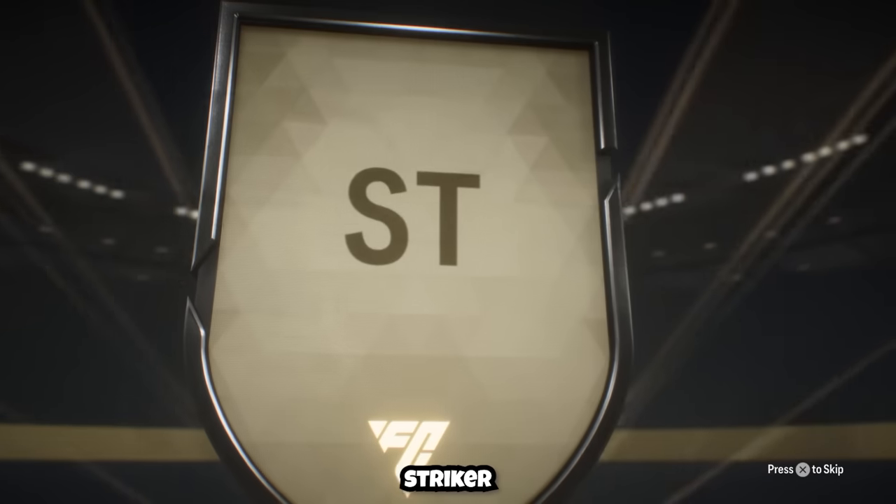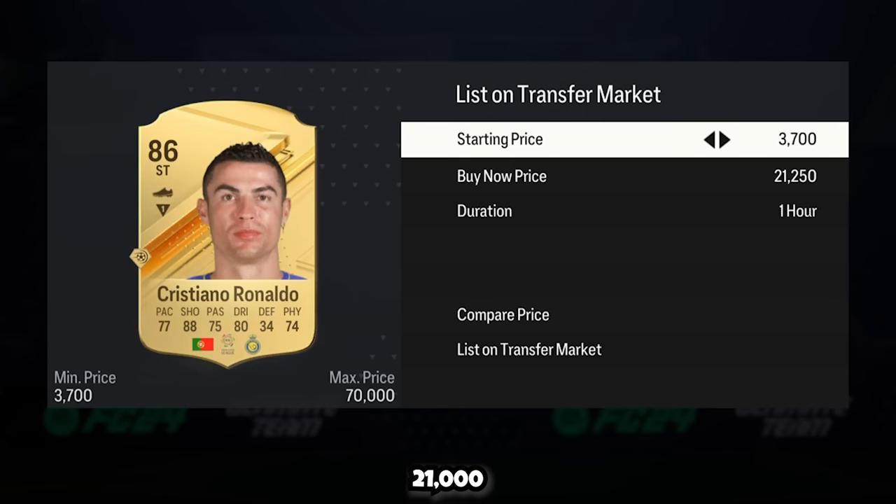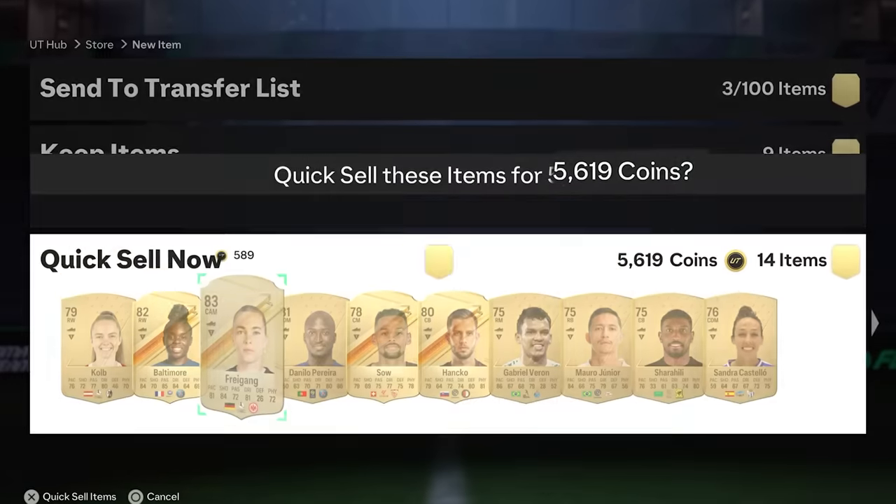It's a Portuguese striker — no way, we just packed the goat. We did — we just packed Ronaldo. Believe it or not, the goat was only worth 21,000 coins. After listing him, I sold the rest of the players in the pack.